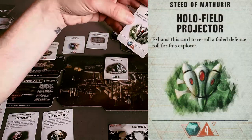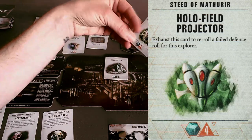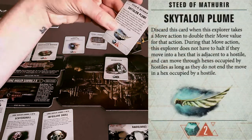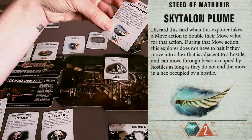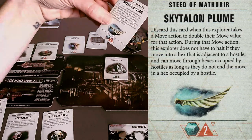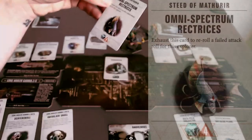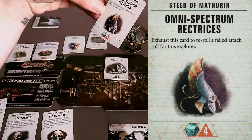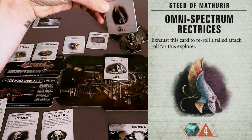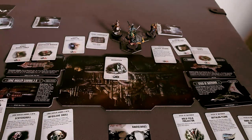Hollow Field Projector: exhaust this card to re-roll a failed defense roll for this explorer. It's cheaper than the Refractor Field but only gets used once per something. Skytalon Plume: discard this card when this explorer takes a move action to double their move value — during the move action does not have to halt if they move into a hex adjacent to a hostile. So it's lots of free movement, but single use. Omni-spectrum Rectrice: exhaust this card to re-roll a failed attack roll for this explorer — that's four Archaeotech. I need to look up what exhaust means.